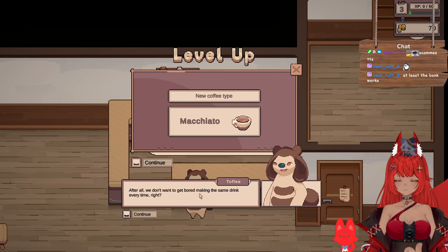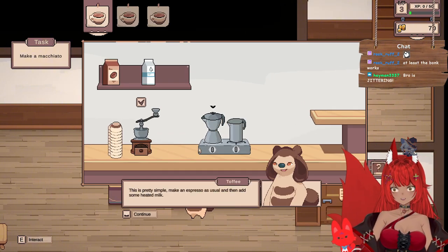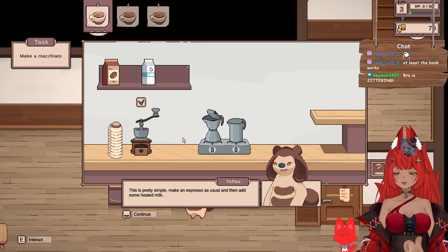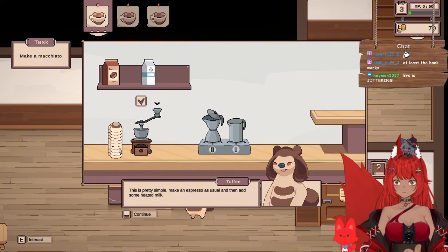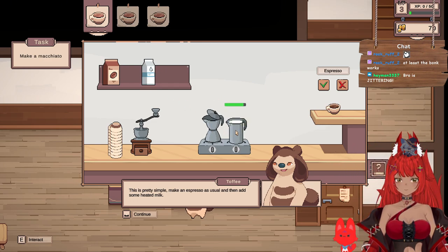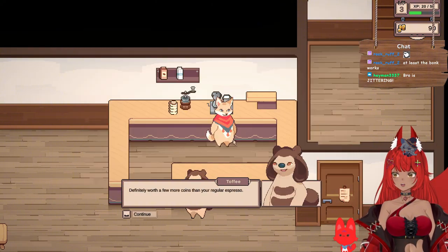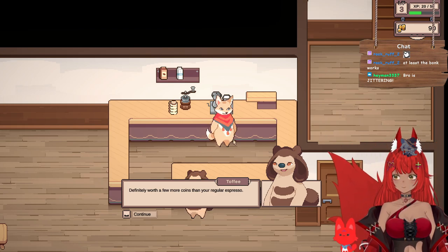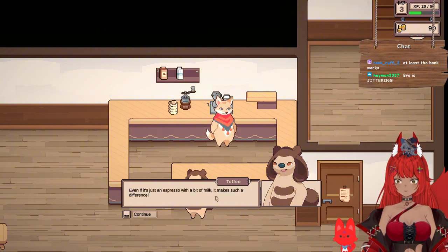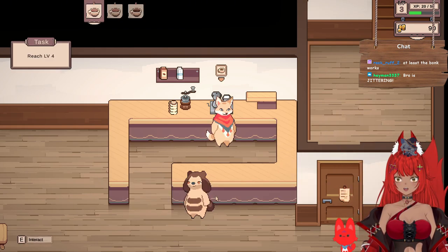'You know what, to get bored of making the same drink every time—' Yeah, I want to make a new drink. Bro is jittering right now — he had like three or four espressos, how are you not shaking? 'Definitely worth a few coins more than your regular espresso. Even if it's just espresso with a bit of milk, it makes such a difference. Oh, and with your coins you can actually buy new decorations yourself — just saving up for new decor.' Reach level four — oh my god!